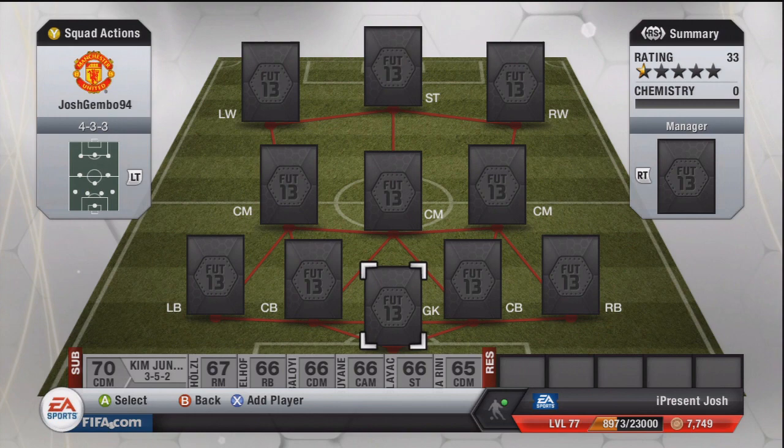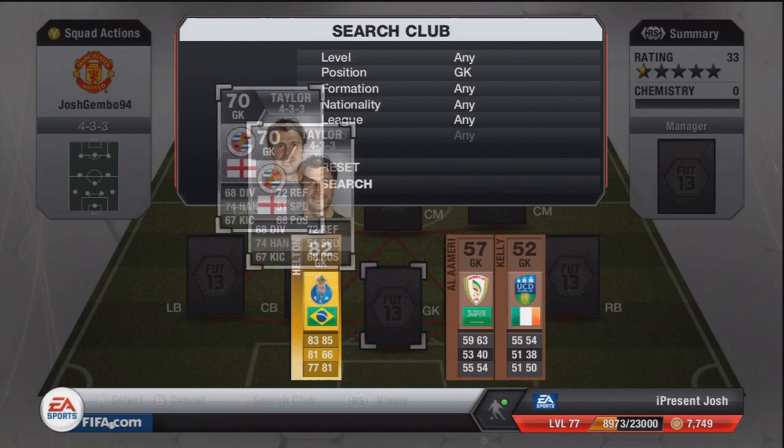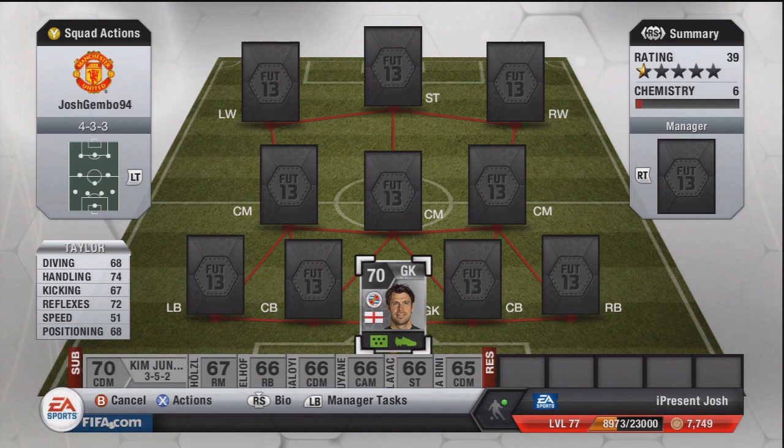I normally go for a 4-3-2-1, but this time I went for a 4-3-3 formation. As the goalkeeper we have Taylor — I got him mainly for chemistry purposes, but he is actually a pretty decent keeper: 68 diving, 74 handling, 67 kicking, 72 reflexes, 51 speed, and 68 positioning. Some really nice stats on him. 6 foot 5 tall — very, very tall keeper — and 1,500 coins for him. Quite expensive, but still a very good keeper indeed.